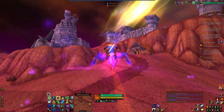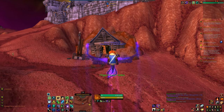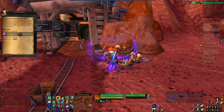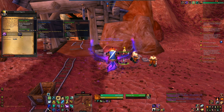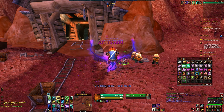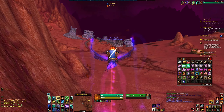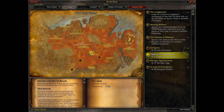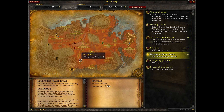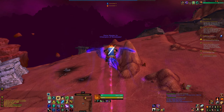Head back up here, turn in this quest. We get either an imbued chain with strength, agility, and stamina — looks pretty good — or a caster ring. We're gonna go for the imbued chain. Grab that and equip it. We're already on this quest, so that's good.